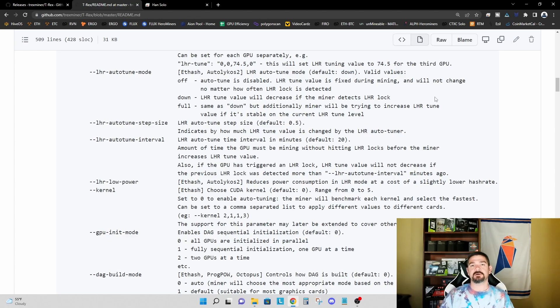The latest release of T-Rex calibrates your graphics card and determines a target LHR percentage. We'll see this when we look at the 3060 in my test bench. Once you've established your calibrated value, having LHR autotune mode set to 'down' means you can only go down from that calibrated value. So the question is: if we change LHR autotune mode back to 'full', could we potentially see that baseline value actually increase?